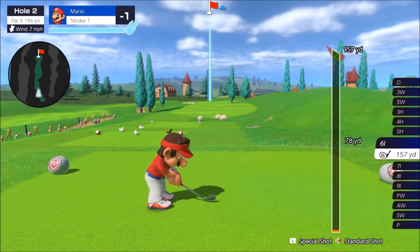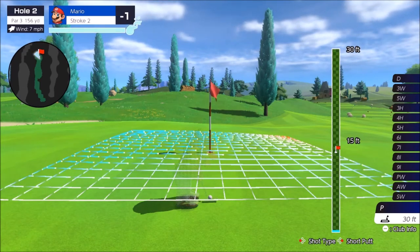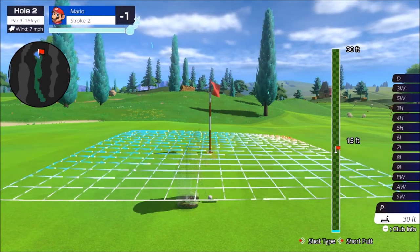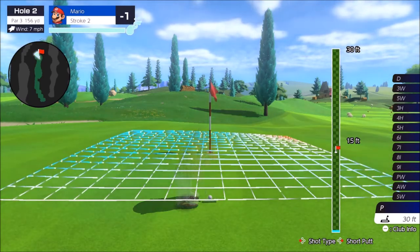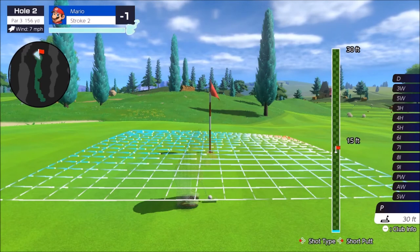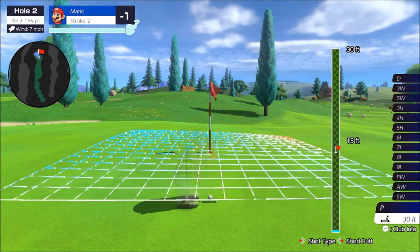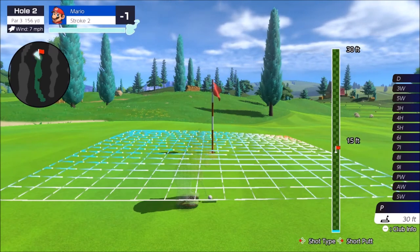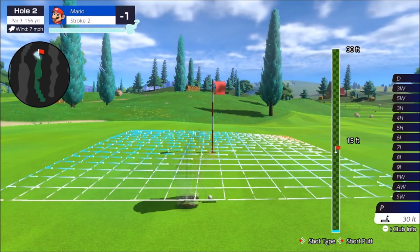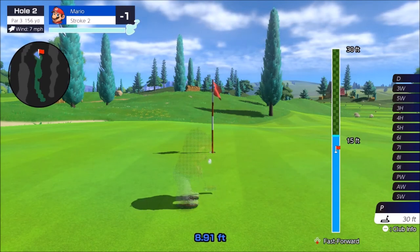The final tip to mastering Mario Golf Super Rush is to practice putting. Putting will either make or break your round — it's the most important part of this game and of golf in general. That's the difference between the pros and everyone else. If you can't sink your putts, even two perfect shots to the hole won't save you if you then take two, three, or four putts. Take time to read the green: blue lines mean you need to hit it harder, red means the green is faster and more sloped so ease off. Master putting and you will forever be better at this game.